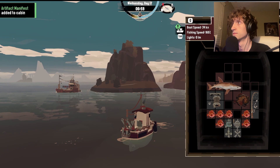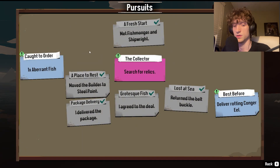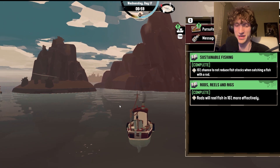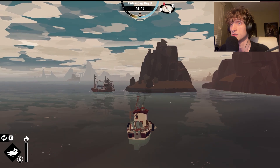Let's collect this. Messages — artifact manifest. Oaken Music Box: purchased from an antiquarian at Little Morrow for a bargain price, previously salvaged from an undisclosed shipwreck, has the letter J carved on the underside, otherwise in reasonable condition, has not been opened for fear of damaging the mechanism, pending inspection by locksmith. Wooden mask: carved wooden tribal mask, said to bring good luck, fertility, good health, fortune, rain, and protection from evil spirits — traded for a pair of socks and a pocket watch on a chain. 12-piece tea set, bone china. Jar of dirt — that reminded me of Pirates of the Caribbean! I got a jar of dirt! That movie is amazing. I hope we can get one.